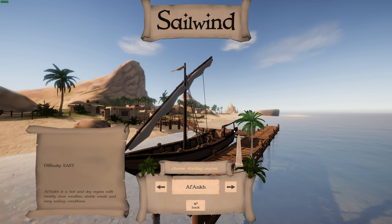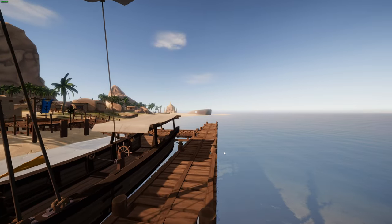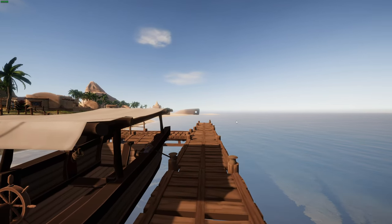So I'm finally doing a sailing game on this channel. Difficulty: Easy. Al-Ankh is a hot and dry region with mostly clear weather, stable winds and easy sailing conditions, so we're going to go for that. This is our boat — look at it, it looks really, really good. It's got proper sailing physics and mechanics.